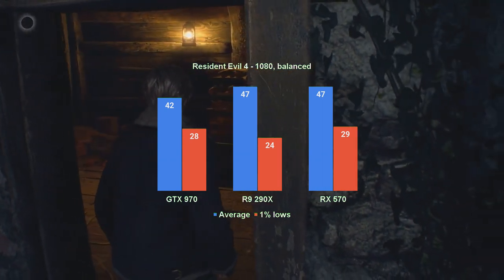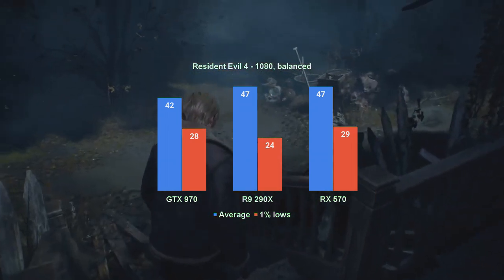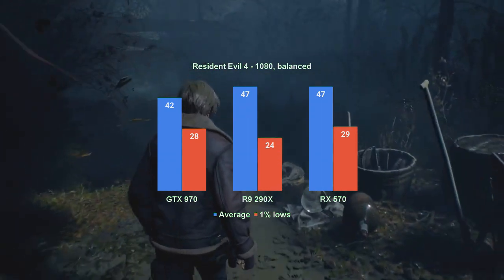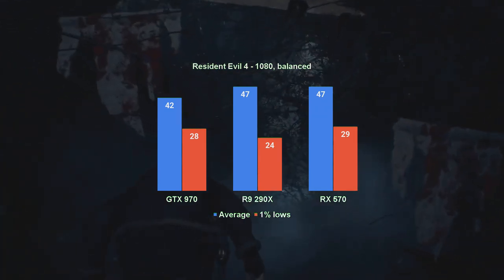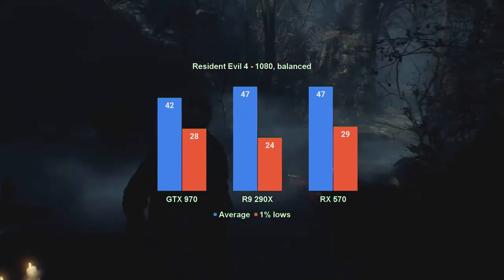The R9 290X cleared only the average FPS bar at 47 fps. The 1% lows, however, turned out to be worse than what the GTX 970 managed, at just 24. As for the RX 570, it runs according to my expectations with an average FPS of 47. The 1% lows of 29 is actually close enough to my threshold to say that the card can run the game at full 1080.